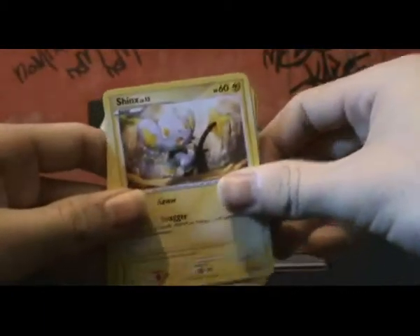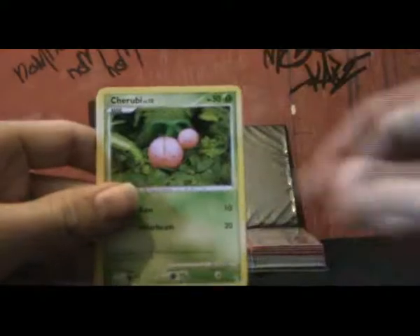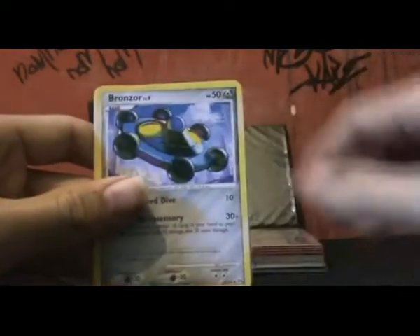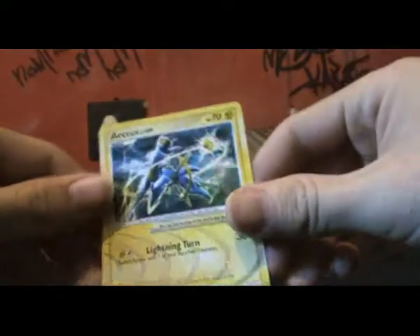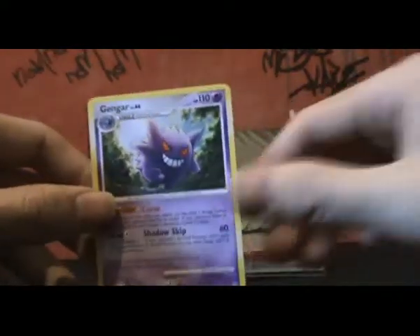Snow Runt, Shinx, Omanyte, Cherubi, Marquerita, Bronzor, Professor Oak's Visit — nice. Lightning Arceus and a Gengar.